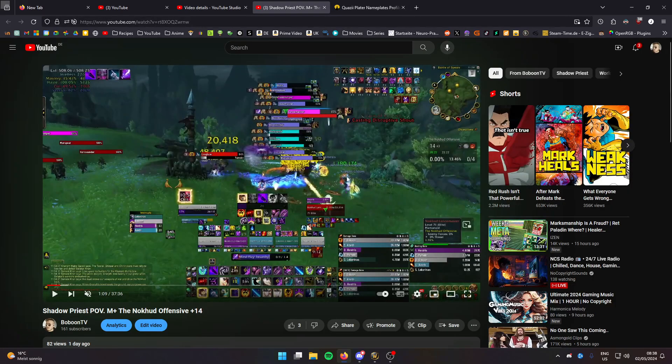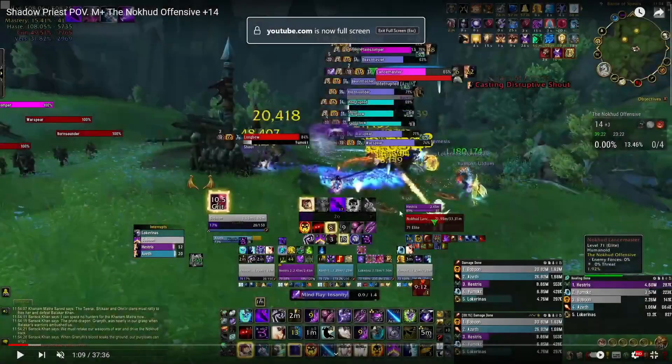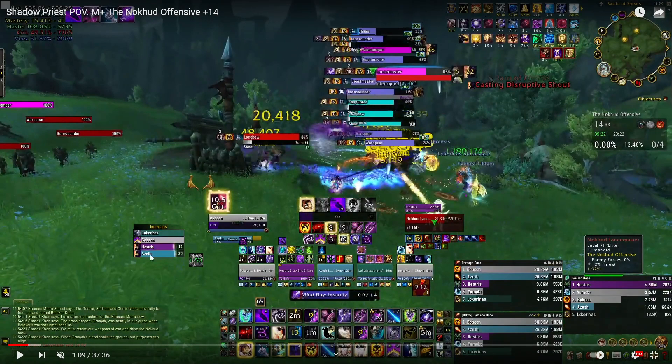So it's essentially telling you to press a defensive. The interrupt color is not as important, but this is relevant — especially as a shadow priest — so right here I'm watching the cast bar.